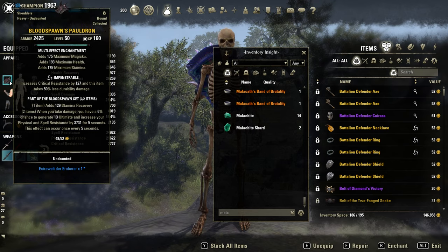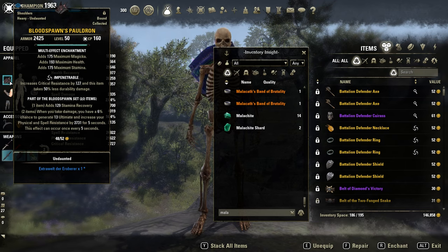As monster set, Bloodspawn — the go-to monster set for ultimate regeneration and resistance. We don't need Barlock since we use Corrosive Armor, which already gives us maximum penetration.